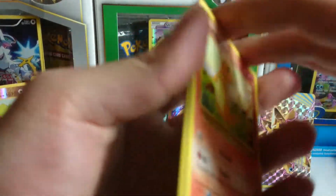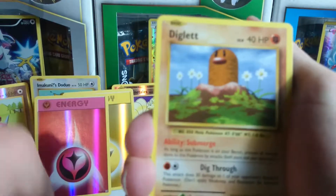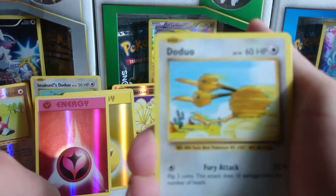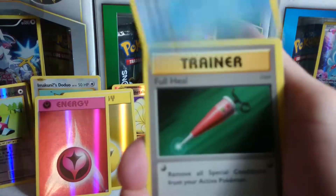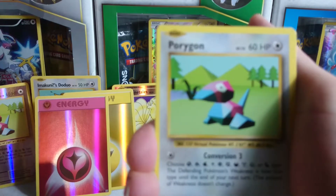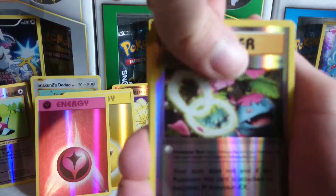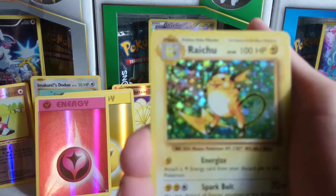All right, last pack guys — hopefully we get something good, hopefully it's not just a pile of shit. We got a Charmander, a Diglett, a Drowzee, a Caterpie, a Doduo, a Poliwhirl, a Full Heal, a Porygon, a reverse holo Venusaur Spirit Link, and the last card — a Raichu holo! Pretty cool.